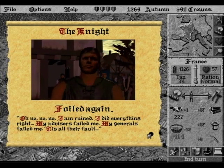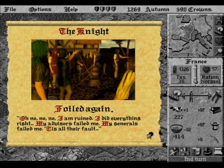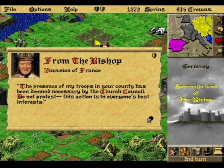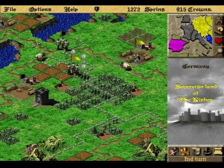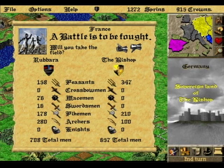Oh no no! No! I'm ruined! I did everything right! My advisors failed me! My generals failed me! You failed yourself, you nasty French swish! Presence of my troops in your county has been deemed necessary by the church council. Do not protest. This action is in everyone's best interests. You're next, Mr. Bishop! I'll teach you the real meaning of Hammurabi's code.